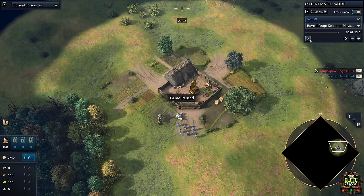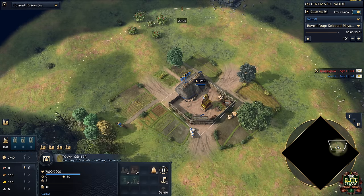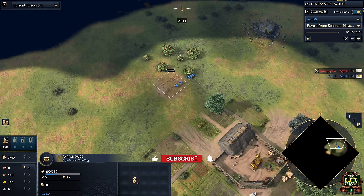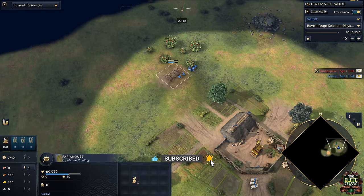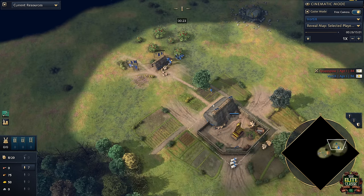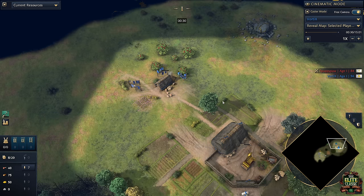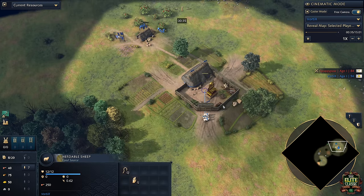Starting off, all villagers immediately out to berries. Two villagers are going to build your farmhouse — get it nice and snug up against the berry bushes. The reason we use two villagers is because if we only use one they're not going to be able to collect in time and will run back to the town center. We're also going to immediately pick up the Tawara upgrade which buffs our gather speed — it actually makes it faster than sheep, about as fast as deer.